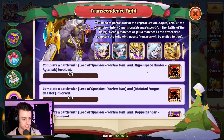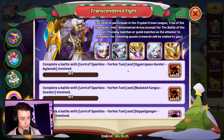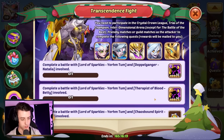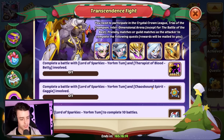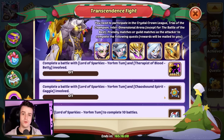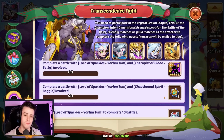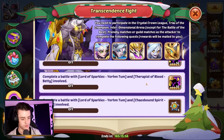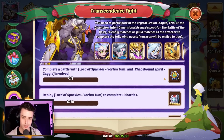We also have Yormtom as a new Transcendence Hero, so there's an event for having a battle with Yormtom and various transcendence heroes. With Hyperspace Hunter Alamac or Geista you get an Elite Shard, with Doppelganger Natalia it's a Dark Shard, with Therapist of Blood Betty it's a Light Shard, and if you get a fight with Yormtom and Chaos Bound Spirit Betty you'll get yourself 5 Cores of Transcendence. Join our community Discord to find people doing the transcendence fight — our main moderator Talking Scribe will be doing that, so add him as a friend and attack him to get all the rewards for free.